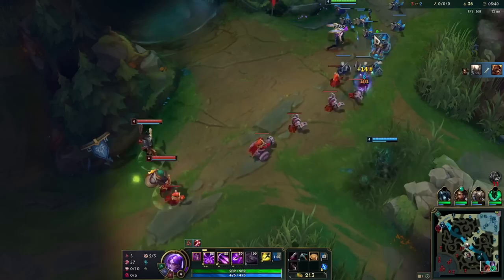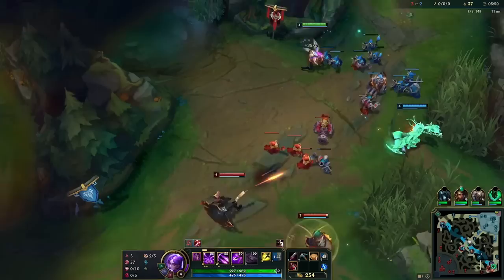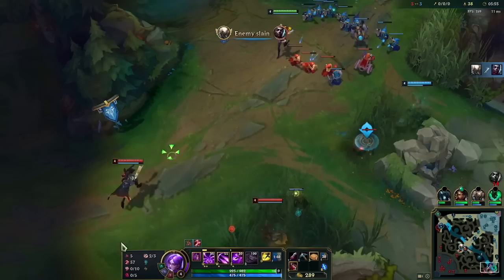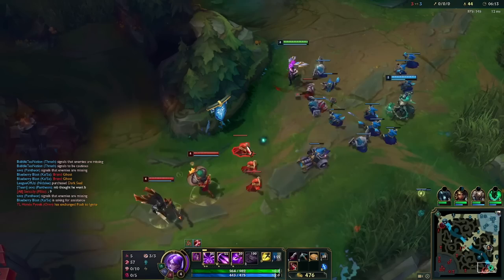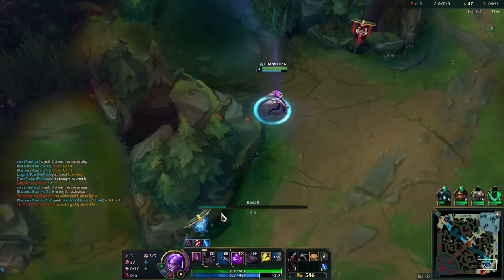As you can see, I recalled there to set up a freeze because we had more minions than them. I recall, deny them CS, and the wave doesn't move. I don't mind Lucian using W like this — it's a big part of his kit. He can't back here, he has to help me shove the wave and then we can both recall. I'm down to recall after — I can just get a long sword.